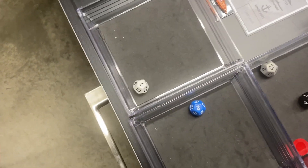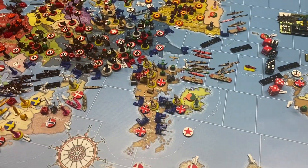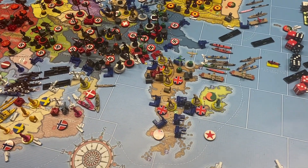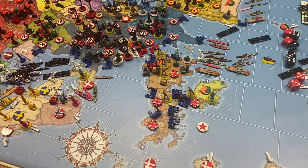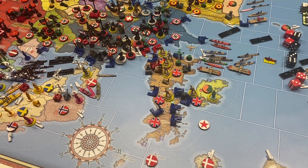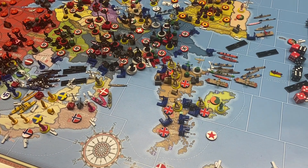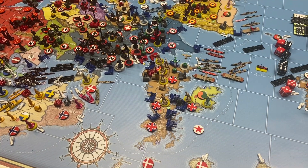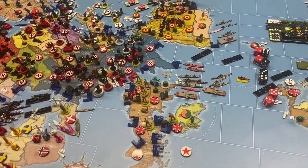One final recruitment roll — looking for two or less. Got a seven, so no luck there. A lot happened this turn, probably more than expected. The Atlantic didn't go well for submarines, but we took key countries to solidify Europe and hopefully protected Vichy France and her colonies.